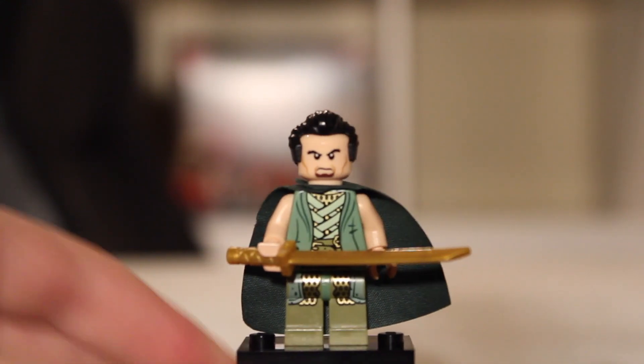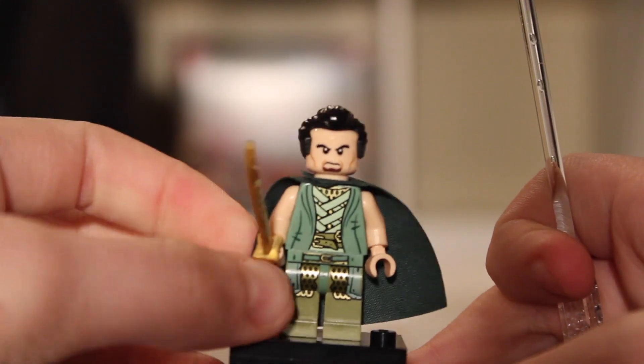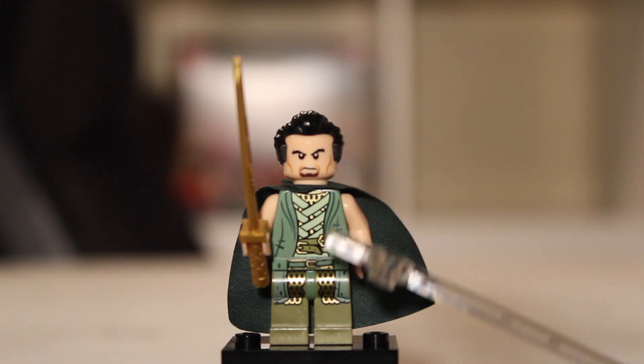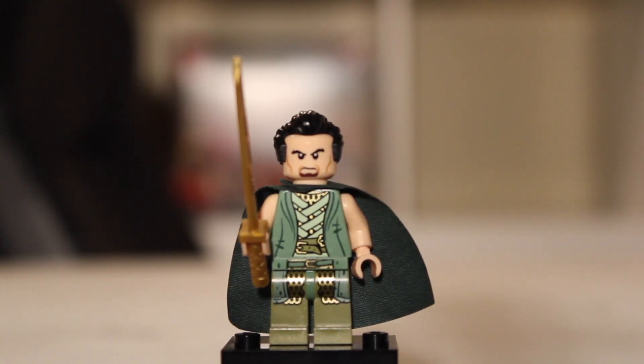He has a dark green cape — I believe I got this cape from a 2010 Harry Potter set, like the Quidditch one. And I gave him bare arms and hands, just a gold sword for Ra's iconic sword. I think this figure is expensive — I could be wrong, though. Probably the most expensive parts are his torso and legs, because those are from one of the Dead Men of Dunharrow from the Lord of the Rings line. Not a lot of people know the name of the Dead Men of Dunharrow, but it's the big Lord of the Rings pirate ship set — it was the ghosts. It was one of the ghosts' torso and legs, so if you're trying to make it like I am, that might cost you a little bit.